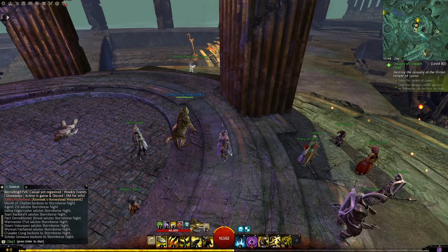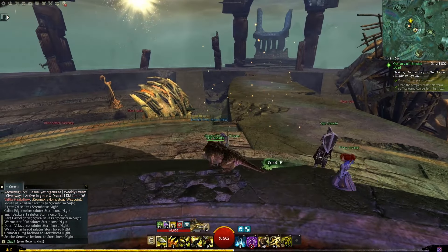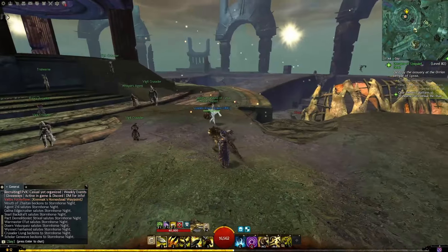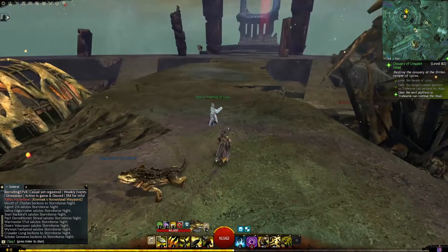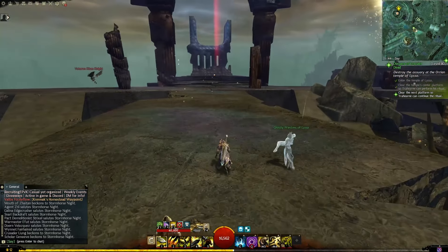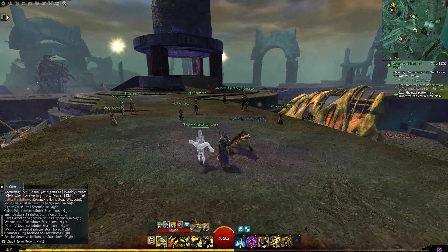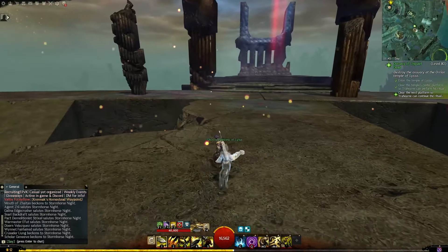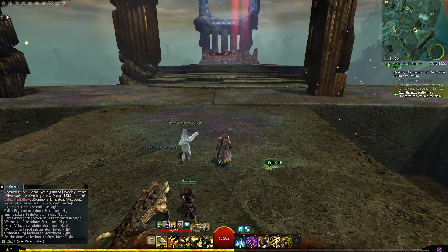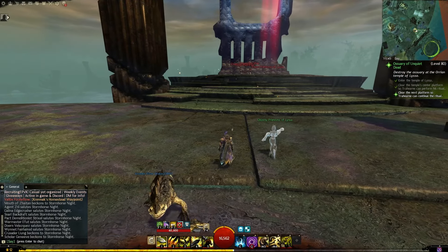Stand by — my ritual will show us how the ancient priests went about their grim tasks. Before Arah sank, this was the final resting place of Lyssa's most loyal followers. The deceased were brought here so the officiants could perform the appropriate funeral rites. Where's she taking that body? We have to follow this ancient path to see where the bodies of Lyssa's faithful ended up. I'm going to put together a small strike force — come on, we're going up. So I was the strike force.